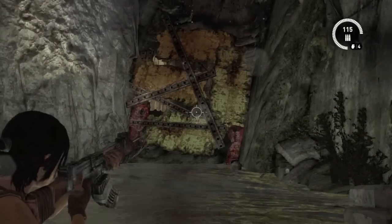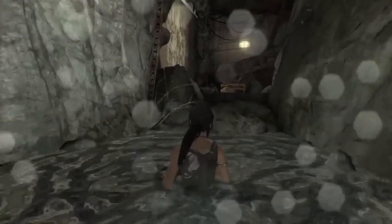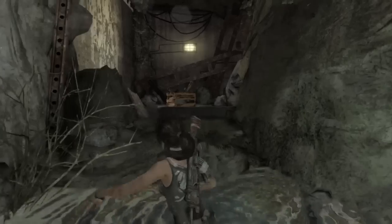The first relic is right as you hop down into the zone. Turn around and destroy this metal wall with a grenade. It can be kind of challenging to get up into this area.